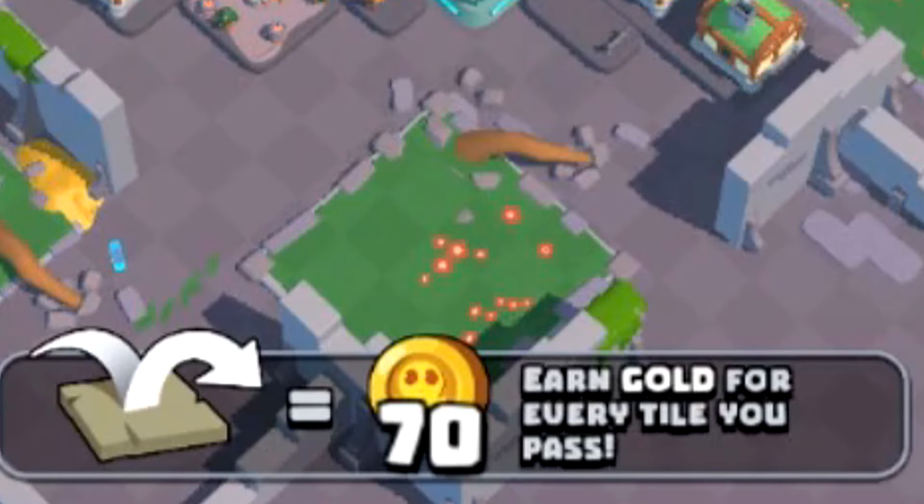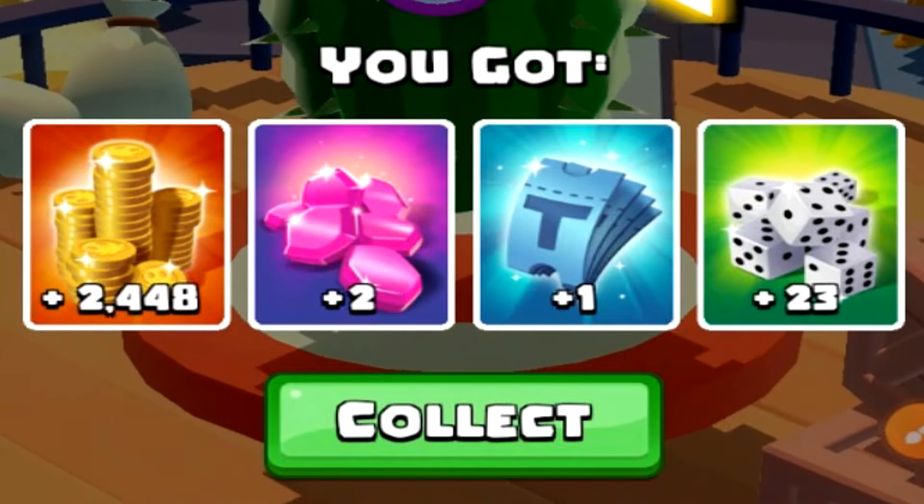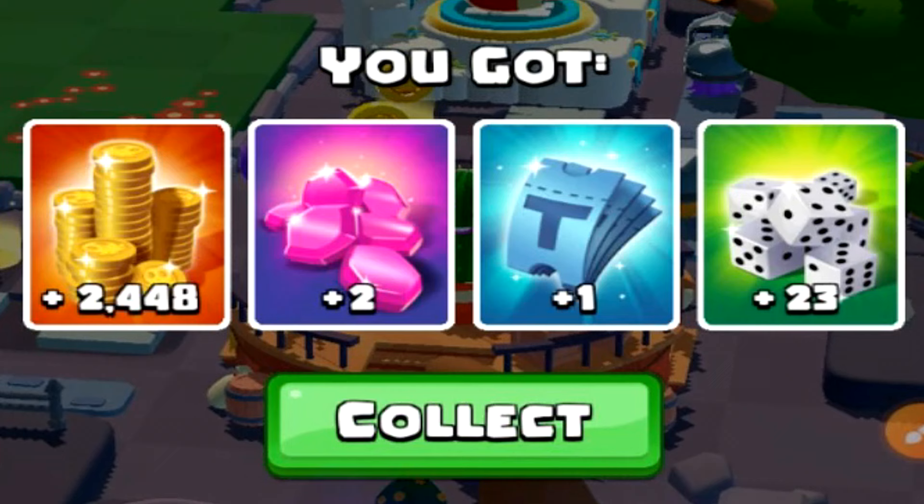The board is now complete. We get to do the victory lap, which gives us even more free spins. Thanks to that victory lap, I managed to get 2,400 of the coins, two of the premium currency, one of the tickets, and an extra 23 dice rolls.